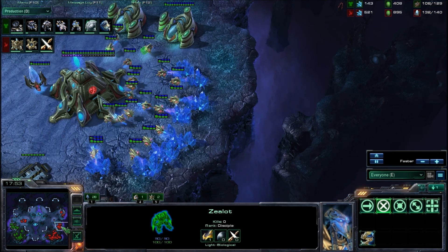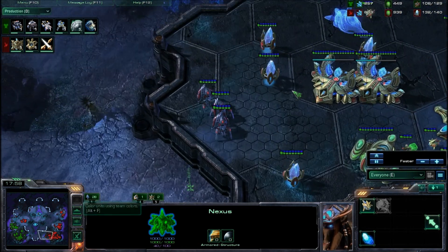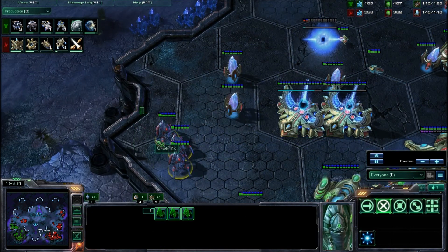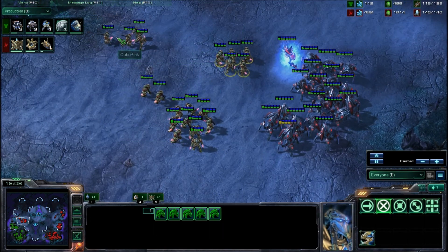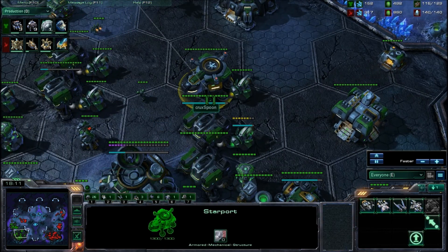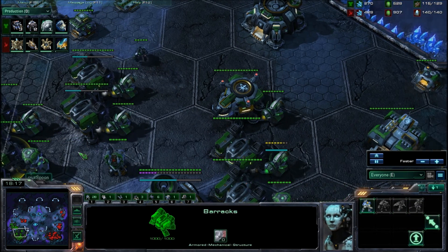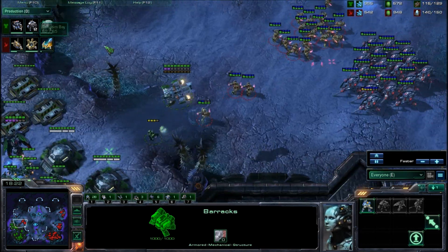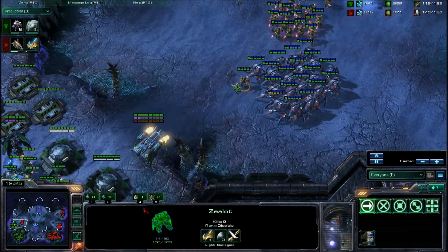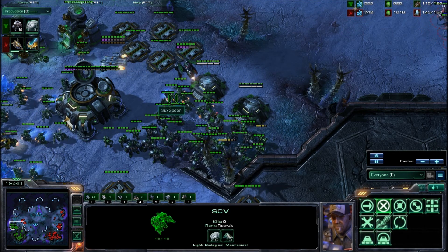Pink now just waiting for the right time to attack. Plus one is about to finish and his Robotics Base is a little over halfway done. Nice defense here — these Stalkers are just there to prevent any possible counter-attacks or drops. I'm not sure what else Spoon could do aside from going for Siege Tanks. And we now even have Templar Tech coming out. This one Marine is baiting this one single Zealot to his death, but that won't work.